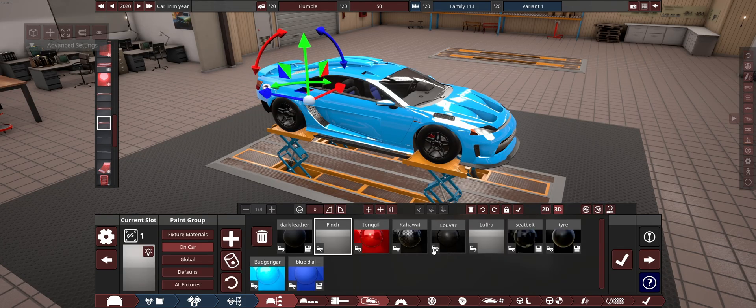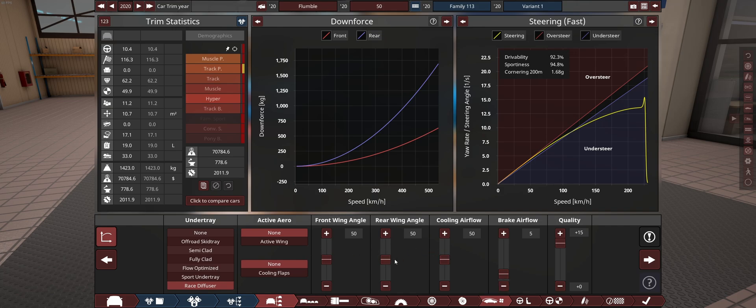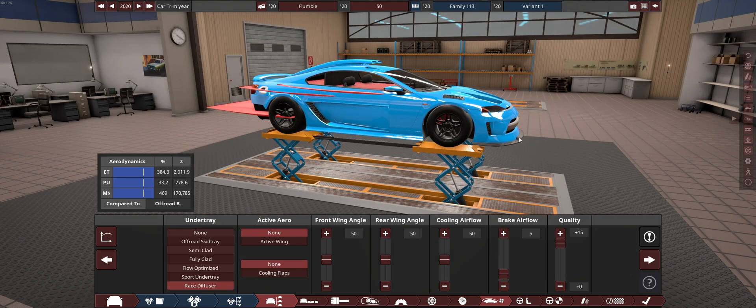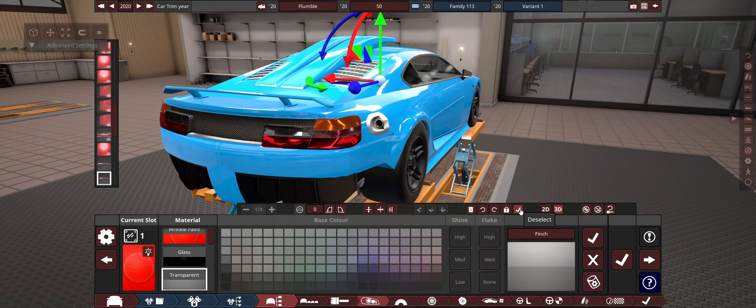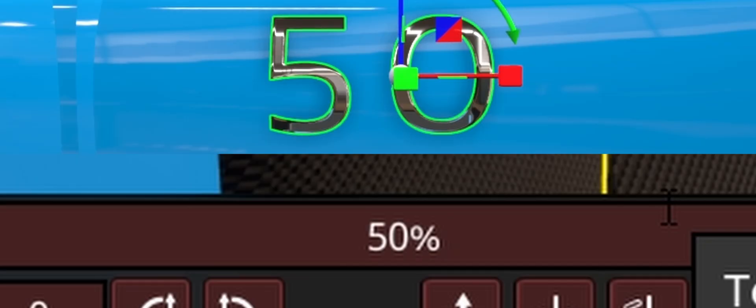Hidden away here we have three wings and these three wings are set to a very mild angle of 50 each. The aero balance is balanced basically entirely upon the positioning of the wings and this front lip which does give downforce. We're generating about 1600 kilos on the rear and about 600 kilos on the front. We're going to hide these and then call this 50% — there's no percent sign, the more you know!